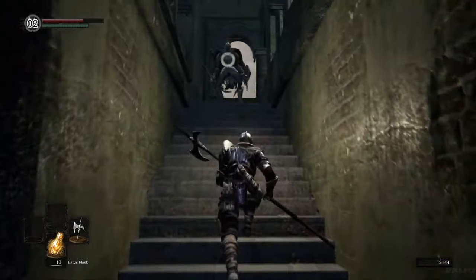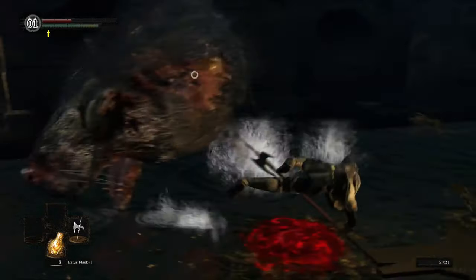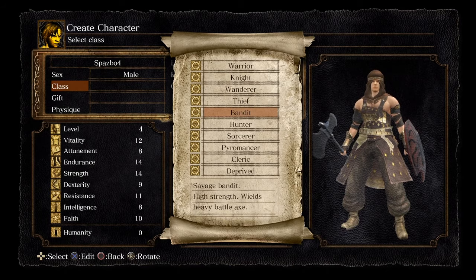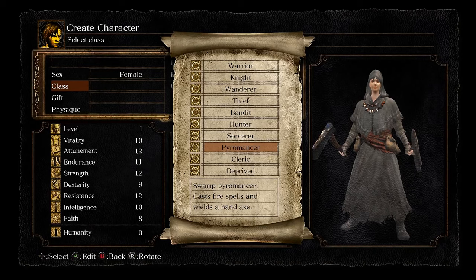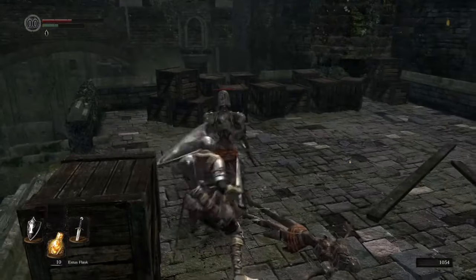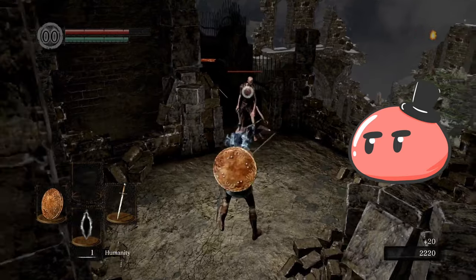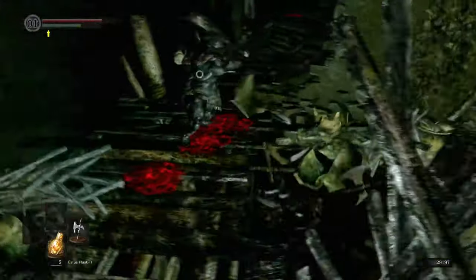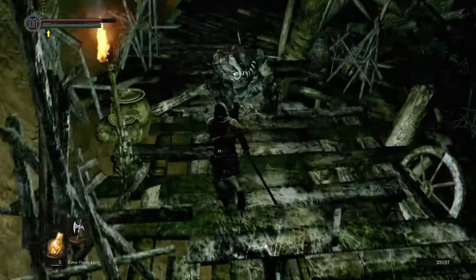Here's the thing about Dark Souls: when it comes to character creation, there are only four things you can change, but only two of them would impact your character — and even then, only in a small way. There are ten available classes. Six focus on fighting through physical means, three focus on magical means, and one is as vanilla as possible. Character classes don't truly lock your character into a specific combat style; they only decide your starting skills and equipment.